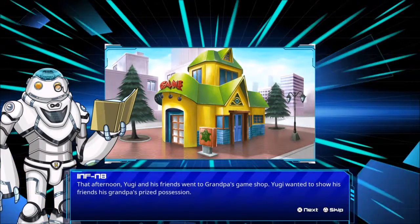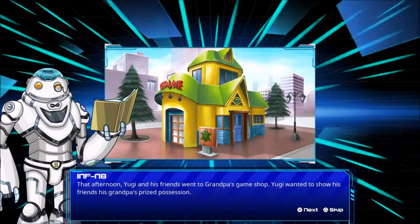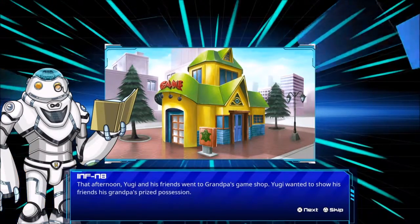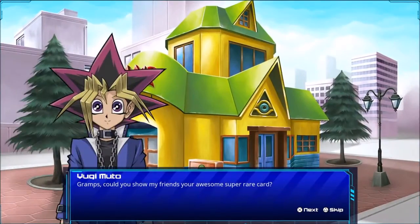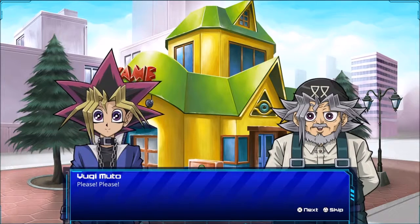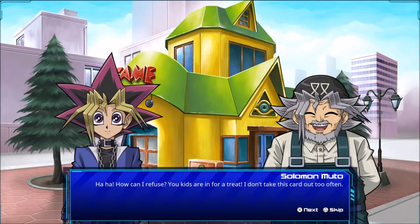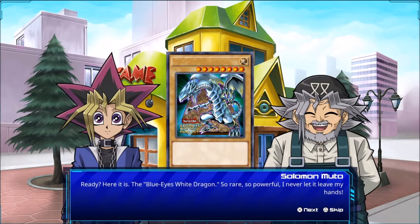That afternoon, Yugi and his friends went to grandpa's game shop. Yugi wanted to show his friends his grandpa's prized possession. Gramps, could you show my friends your awesome super rare card? Rare card? You mean my special card? How can I refuse — you kids are in for a treat. I don't take this card out far too often. Ready? Here it is.